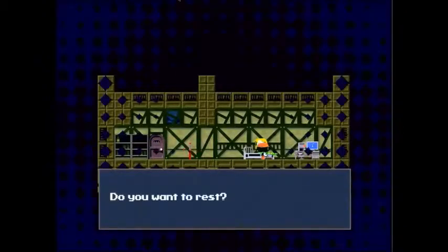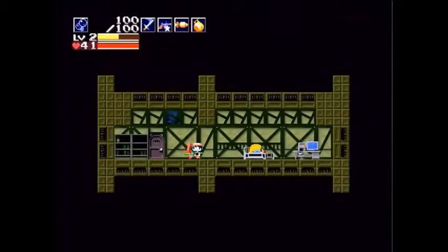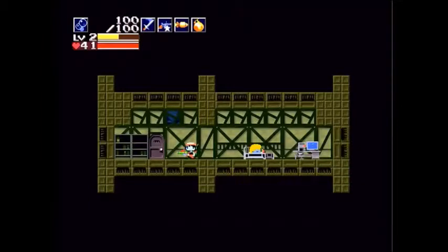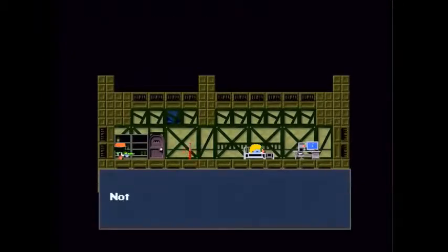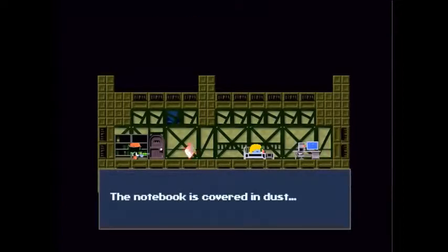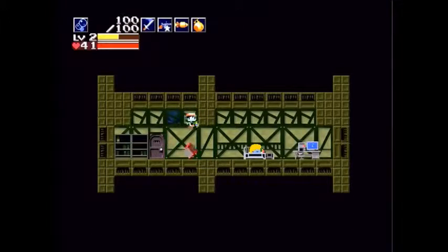Head into this waterway cabin area. There's a bed — you can go ahead and sleep there. This refills your life and it's actually essential to saving Curly. After you finish resting, Curly is now on the bed and we are at full health. Let's go ahead and inspect these bookshelves. This one doesn't have anything of interest, but this one here has a notebook that is covered in dust. There's actually a requirement to opening it — you have to go inspect this computer first.